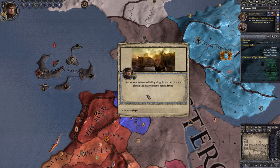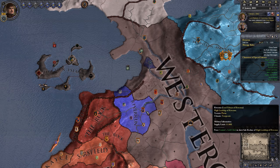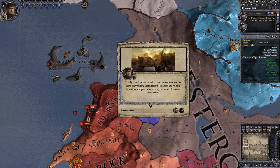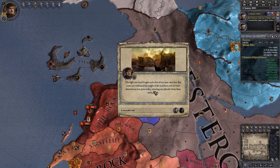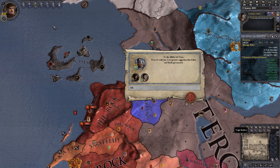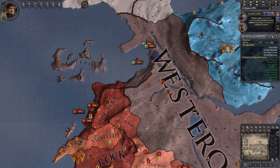A scout has spied a coastal fishing village and says there's much plunder and many women to be found. Let the reaving begin. It was hard fought and few of our men were lost, but none can withstand the might of the ironborn, and we have claimed our iron price today, winning plunder from those weak people. A successful raid. Fantastic. More people were married, and we can keep going with our reaving.